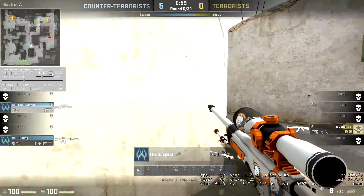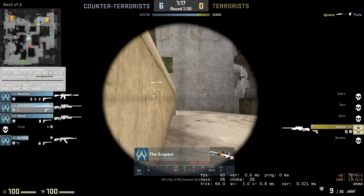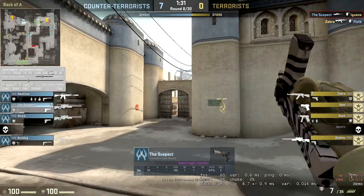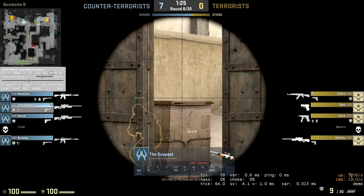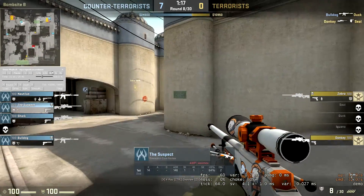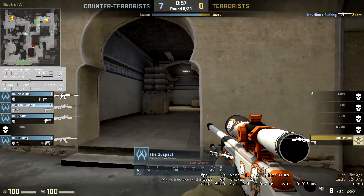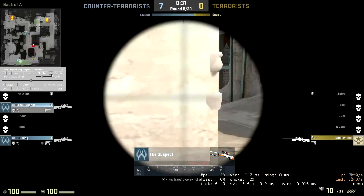He peeks out and gets killed — standard kill, nothing to it. The rest of the Ts are outside on long so there's a bit of trading happening and it's a 2v1, which he managed to win. He gets top mid but he can't even one shot him — he was hitting crazy one taps with a pistol before and now he can't even shoot one with a deagle. He gets a kill top mid and there's another guy pushing him. The Ts are just team-killing themselves so it's pretty much a GG. The guy on top mid is scoping with a knife — they're trying to get the bomb but I'd say they're pretty much finished.